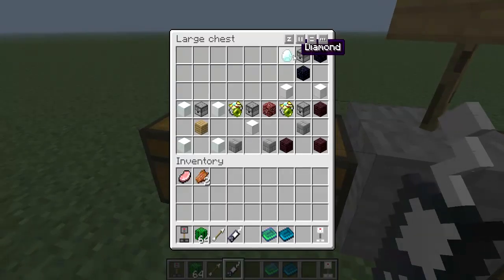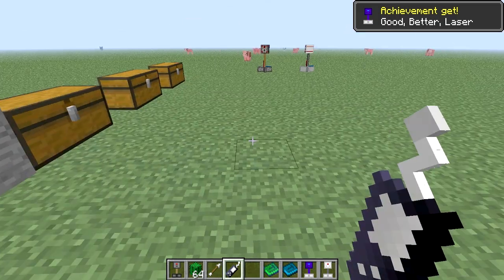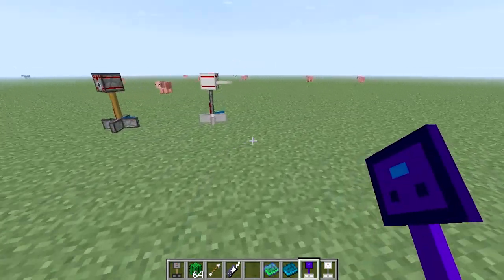Now the next turret would be the T3. You need diamond, obsidian, and iron blocks. So come over here: iron blocks, obsidian, diamond, dispenser — T3. Let's throw the T3 down and see what it does.